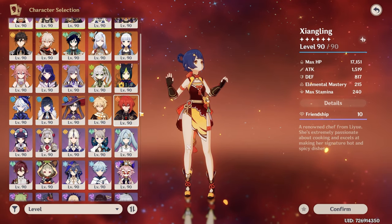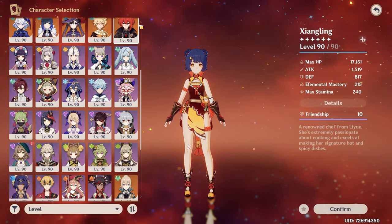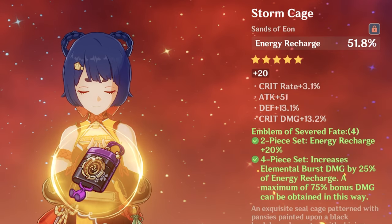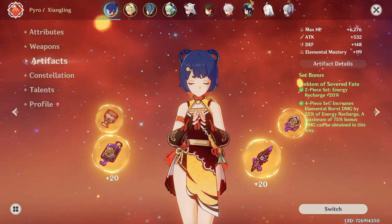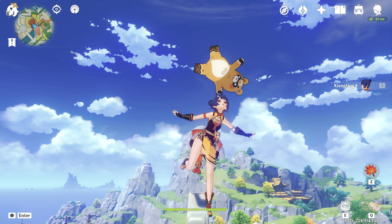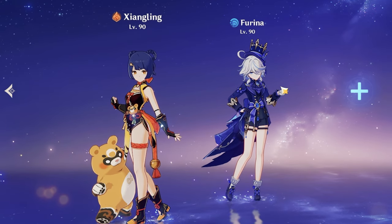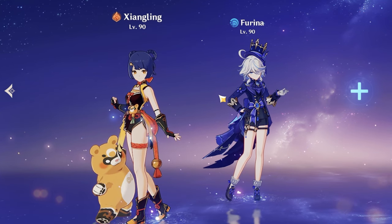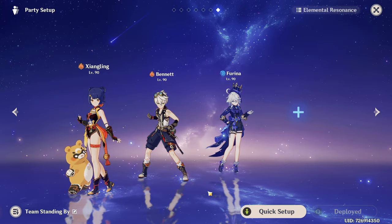It's because the game is evolving and we are getting more variety in how we can build our teams. But recently I got an upgrade for her energy recharge sands. And right now my Xiangling can finally use the full emblem set. Today I want to refresh my memories, give her a little more screen time, and try new Xiangling teams featuring Furina. So yes, today we will try to make the Furina national team work.